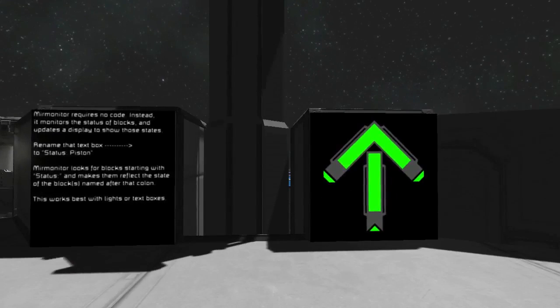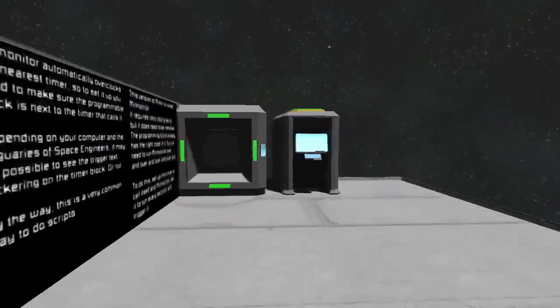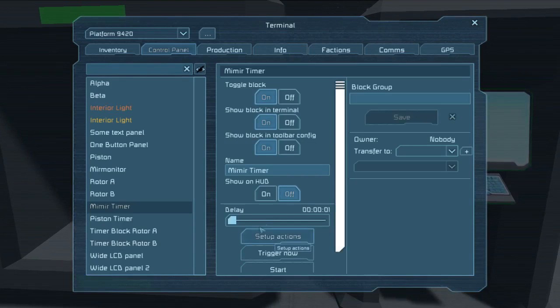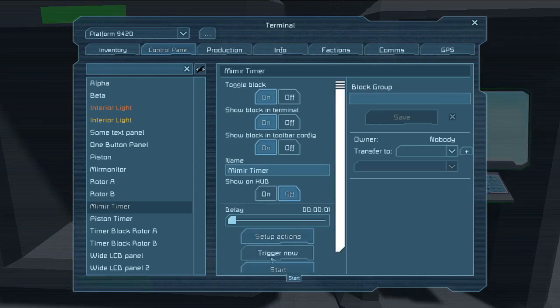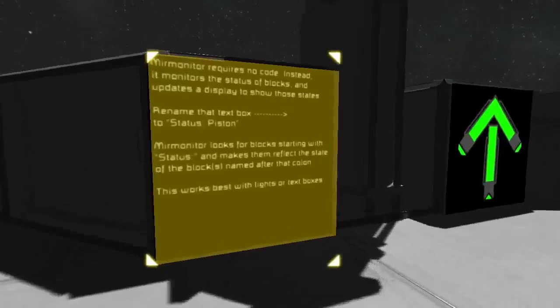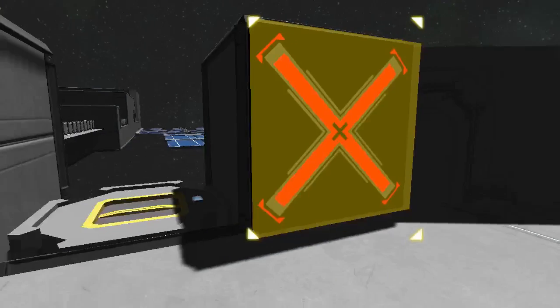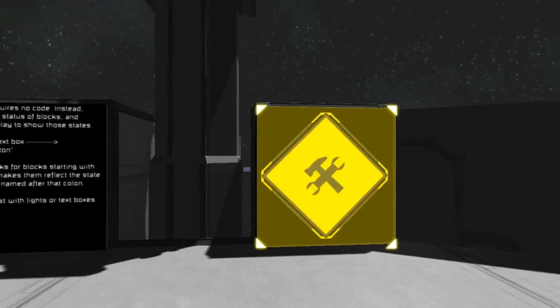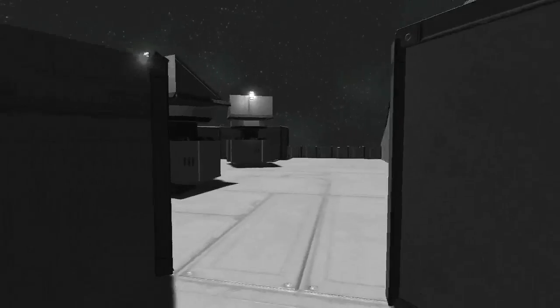Once you've set up your MIR Monitor to run correctly, it's just a matter of renaming things to get your monitoring to show up. I'll set this up properly to show you what I mean. In set up actions, we want to set up the MIR Timer to run and MIR Monitor to run and start. Now it's running. So now if we go over here and type 'status piston' as the name — 'status semicolon piston' — you can see that MIR Monitor catches on pretty quickly and starts to display the status of the piston relative to how far it is extended.